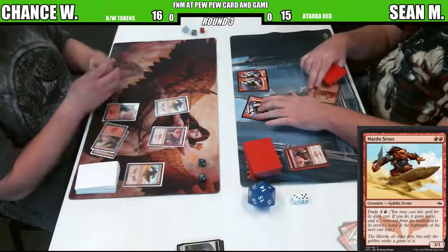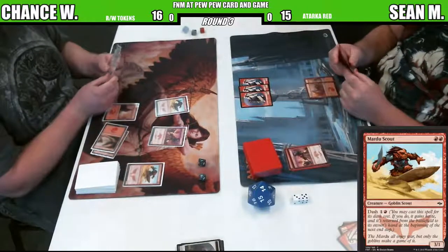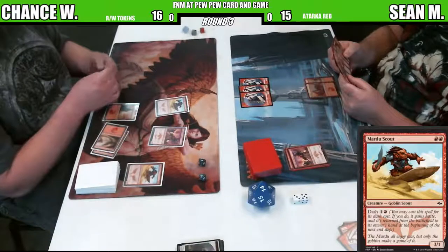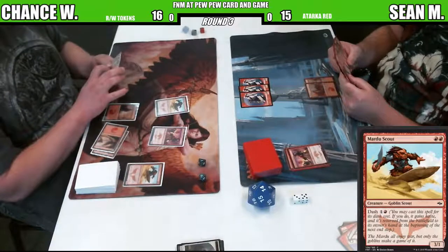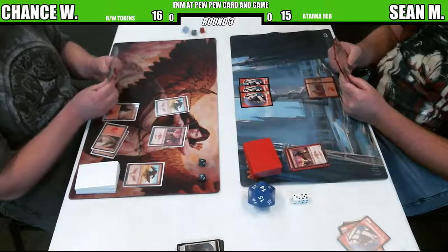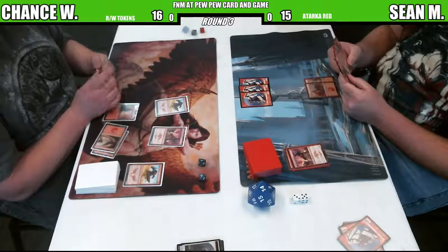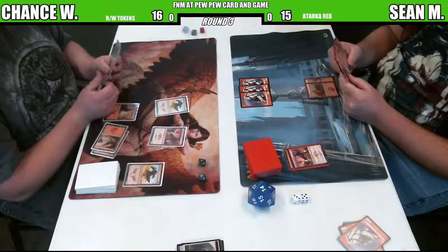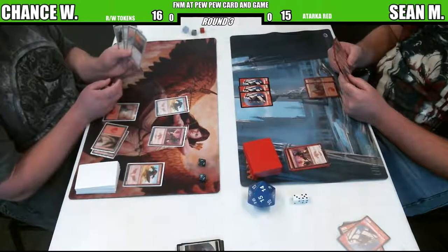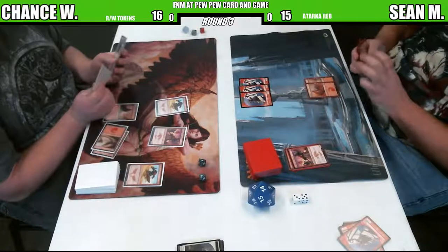Another Mardu Scout though. When I watch red on red, a lot of times I feel like I'm going to get brain aids. But these two red decks, I actually enjoy watching the interactions between, because they're completely different. We literally have not seen any tokens from Chance's side. But Chance, he's going to be utilizing dash.